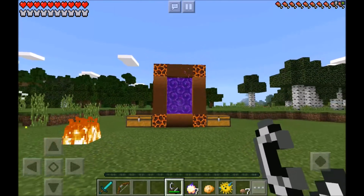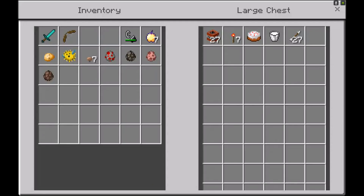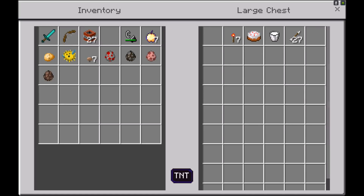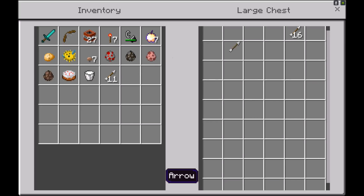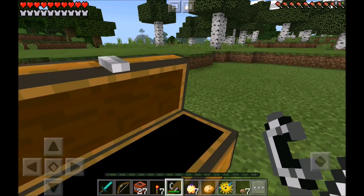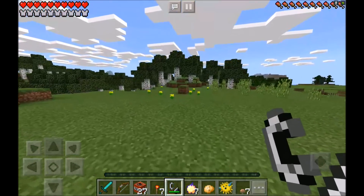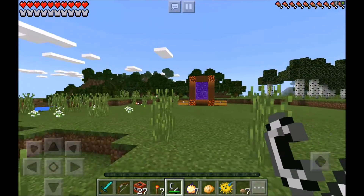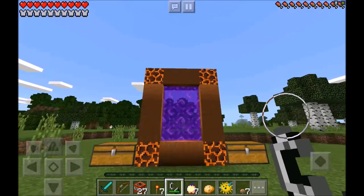Let's go ahead and head on in to the mystery chest. In the mystery chest we have TNT, so you best believe we're going to be blowing some stuff up. We also have redstone torches to light the TNT, and we also have some cake — because it's actually Goku's birthday. I don't know why he didn't invite me. Maybe he just forgot about me, or maybe the mailman forgot to deliver it, or maybe we're just not friends like I thought we was.